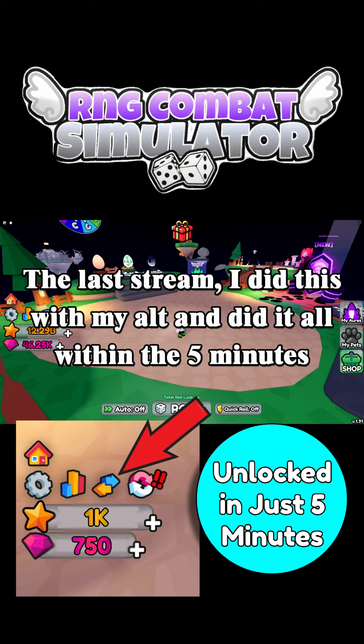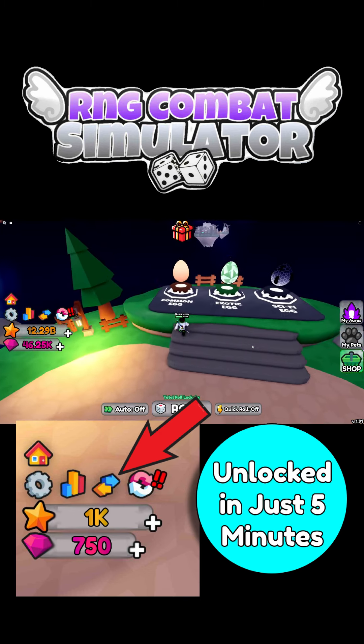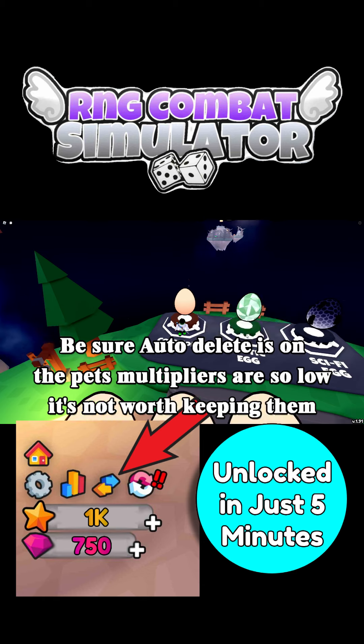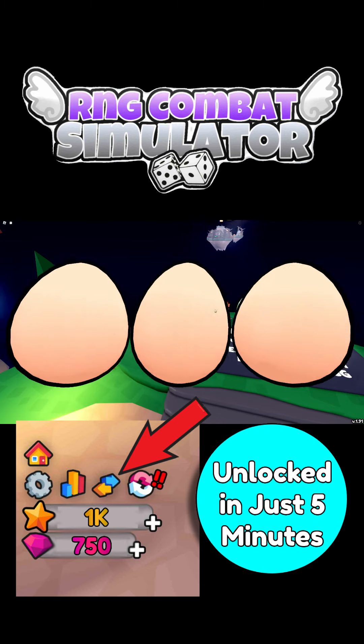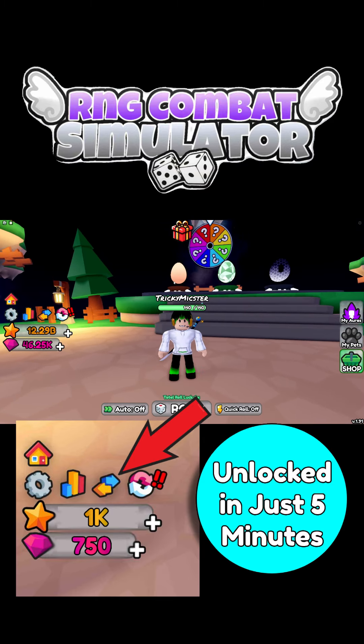Then just head straight on back once you reach the 10,000 marker. Come straight on up to the common egg. Make sure that you have auto-delete on, so it auto deletes the common, the rare, and the epics. Just AFK with the auto open — it'll automatically open up all of these, and you should be able to get the trading feature unlocked within three minutes of just opening.